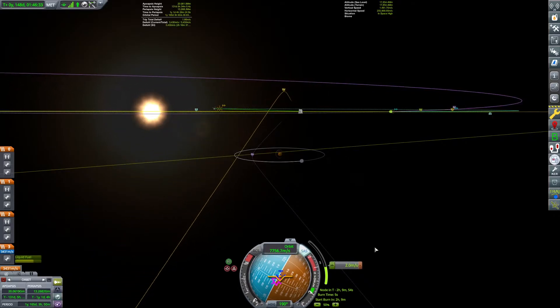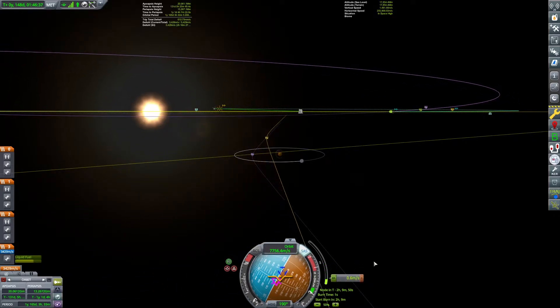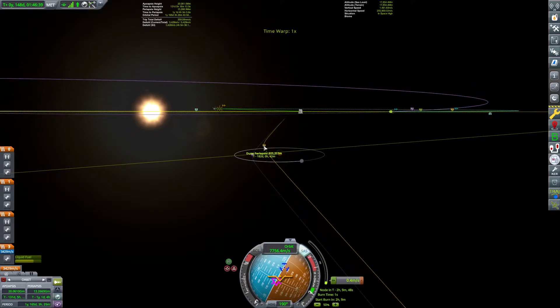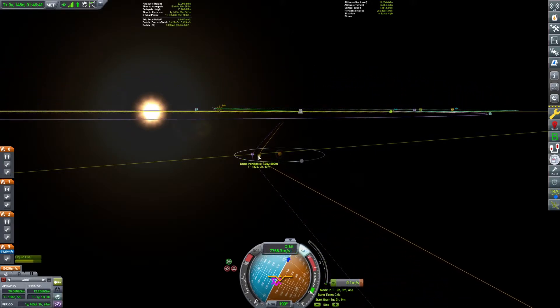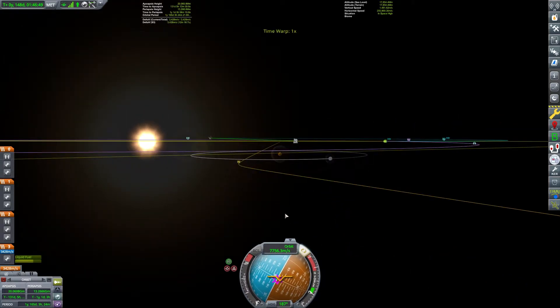This, of course, is the opposite of how things work if you're orbiting Duna close in. In that case, when you burn, the timing becomes much more important. But small differences in how much delta-V you use becomes less of a difference maker.